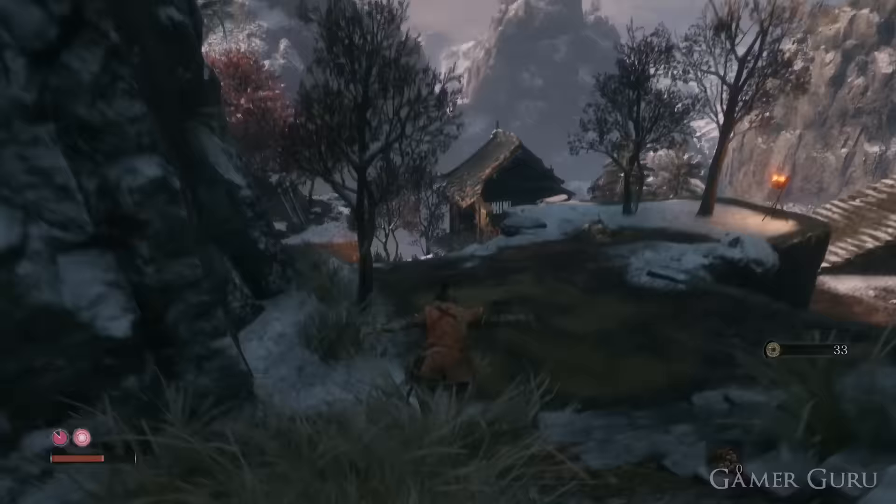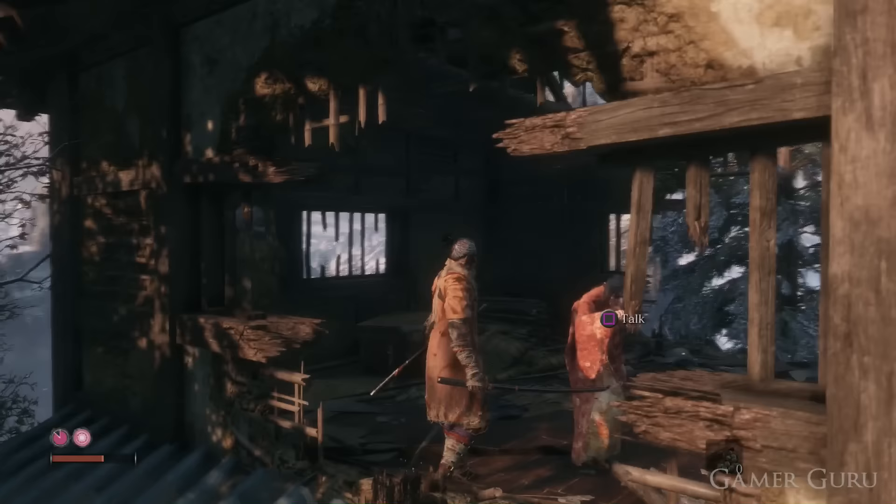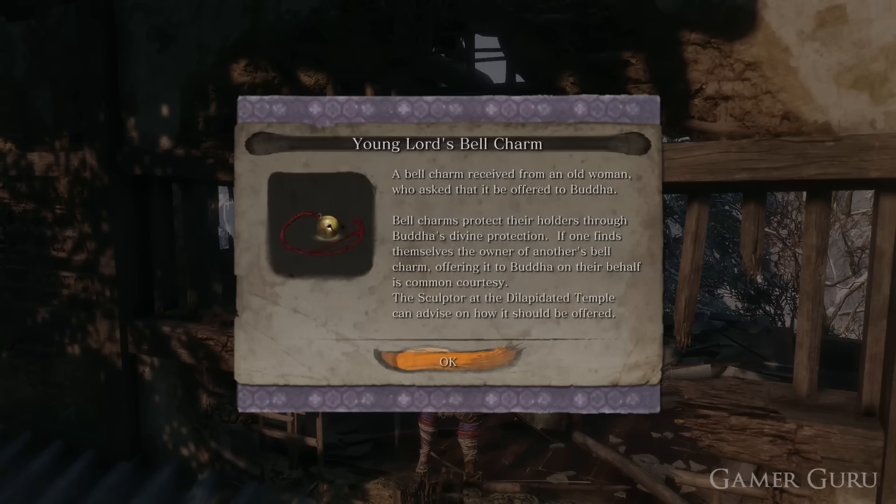If we speak to him, he'll mention that his mother is going a little bit crazy and that we should go and speak to her in the house right next door. While speaking to her, we'll be given the option to say nothing or mention that you're not her son. The option you choose doesn't really matter, as whichever one you decide to go with, it will give you the bell anyway as a reward.